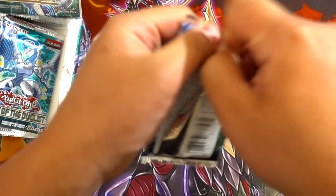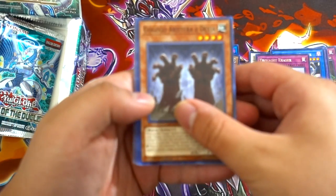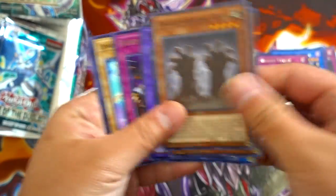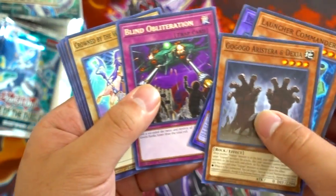Alright — Induke the World Child's Dragon, Wicked Something, and Stack Reviver. This should be our ultra rare then I believe. Firewall Dragon — man, that's super nice. Launcher Commander, Destiny Hero Dangerous, Mrs. Radiant — really nice, definitely need this to play in Zodiacs now. We also got Blind Obliteration — that's pretty cool.